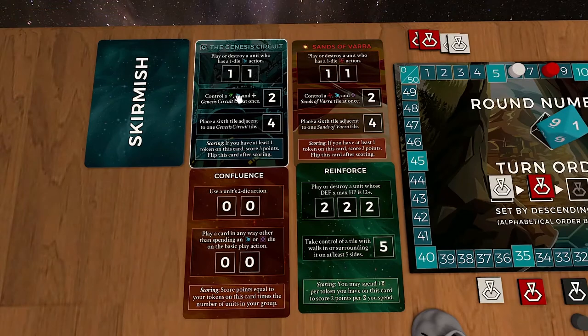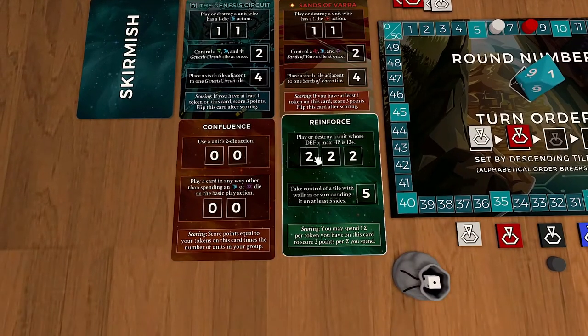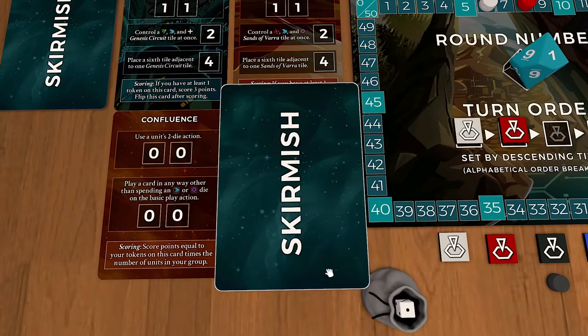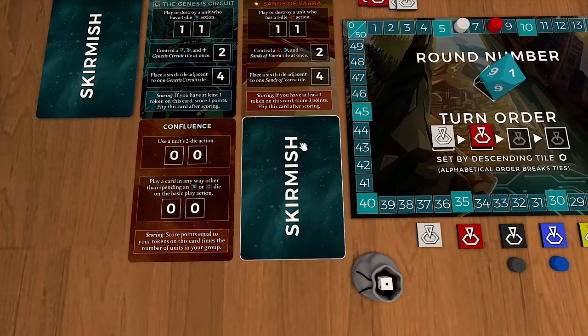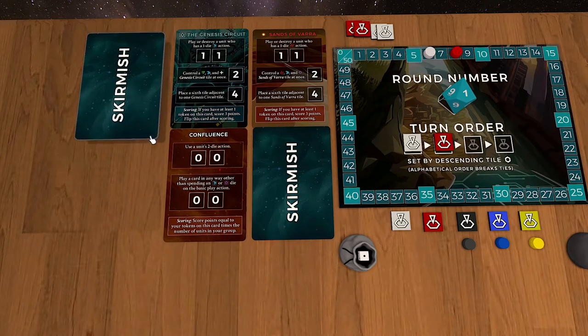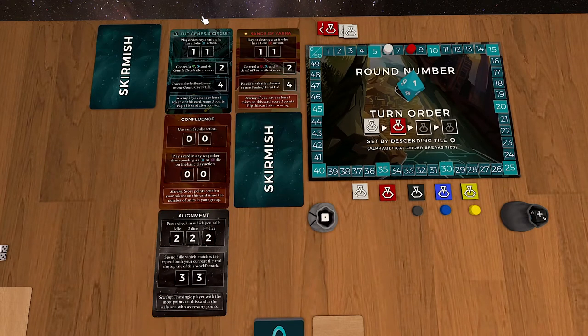We've talked about the anatomy of the cards and scoring them. Let's talk about scoring cards that are not the base ones. Let's say Reinforce gets all of its tokens on it. If we do the scoring on it, again there's special scoring for each skirmish card — do the special scoring, take the tokens off and flip it over. You'll see that these other ones don't have any end of round scoring, so they're essentially done. But if I complete a Sansa Vara card over here, I'm going to shuffle my skirmish deck and add another card to the opposite world.